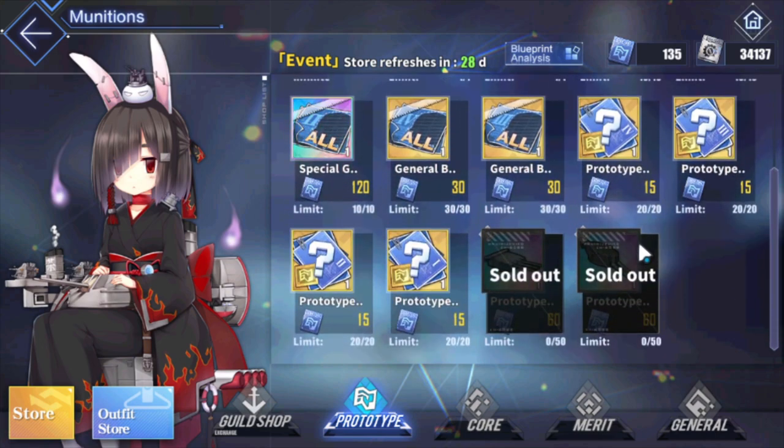The capacity for each of these guns is 60 cores per print, and you need 50 prints to make a gun. So from scratch, from zero, you need 3,000 of these cores total.